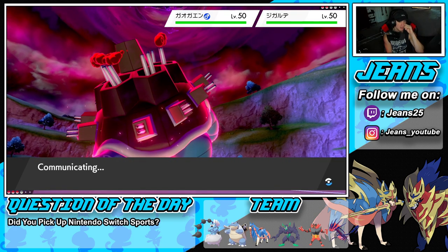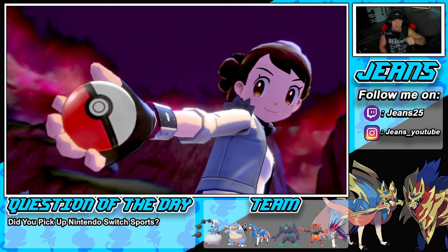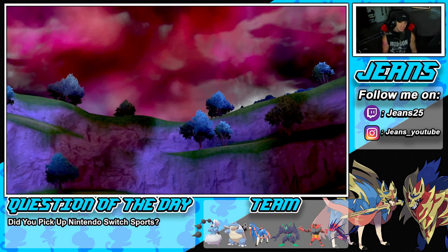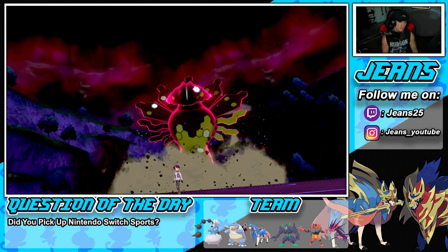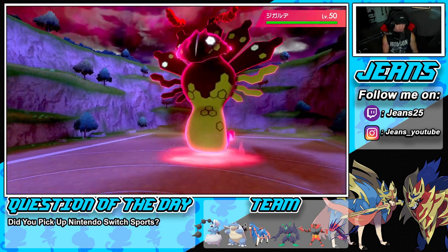Let's see who he dynamaxes — I really do think Zygarde is going to be the play. But that's tough for him because we've got Hailstorm and Dynamax Cannon. The only way we start falling back is if Incineroar Fake Outs my Eternatus — which I think he's gonna do — but I still think we'll be thriving.